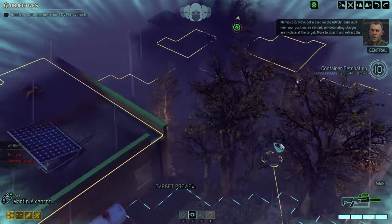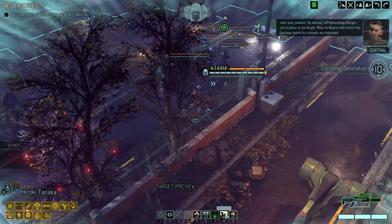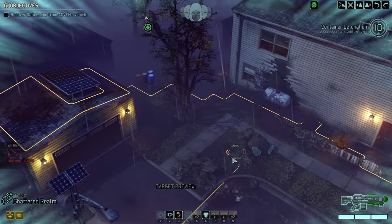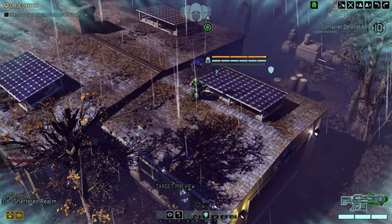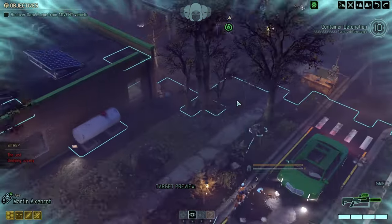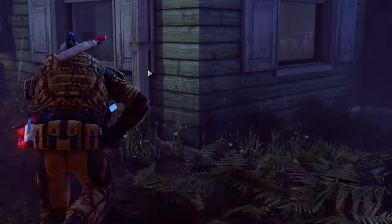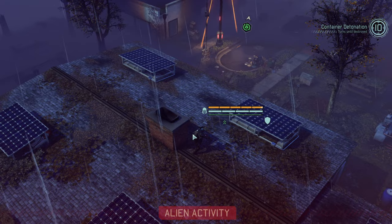Good, we've landed. Ten rounds on a relatively large map — not 100% sure if that's going to be to our advantage or against us. The team is moving up. Shattered Realm is the first one to move in, then Martin X Axenroff moves in as well, followed by Hayward and Hale up. Wow, that was a big first move.